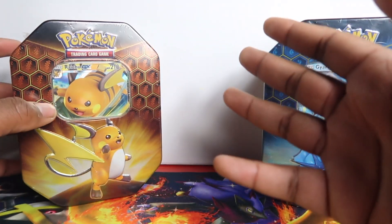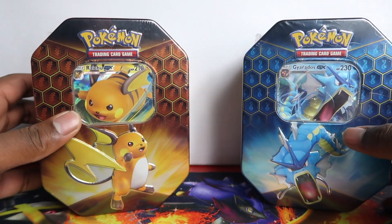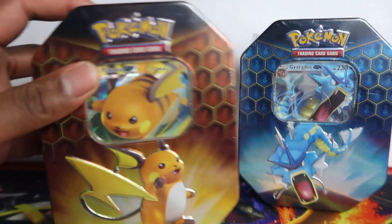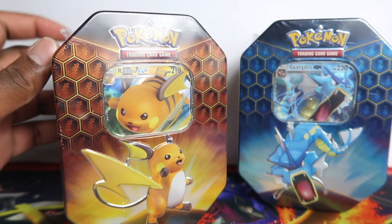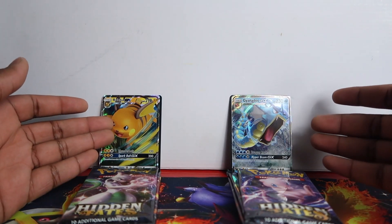Jerry's won! He's won two packs - we've done two pack battles together. Every time he comes here I buy some tins for him to open, and he's won both pack battles we've done. So it's my time to win. Come on Raichu, we need to win this! We're going to open them up, show you the promo cards, give you the code cards, and then open the packs.